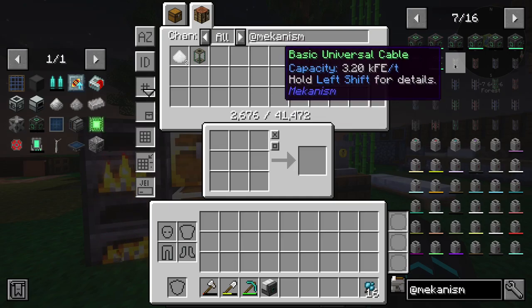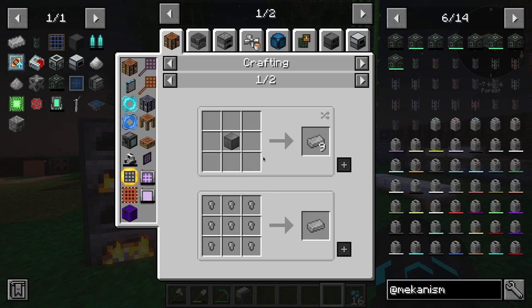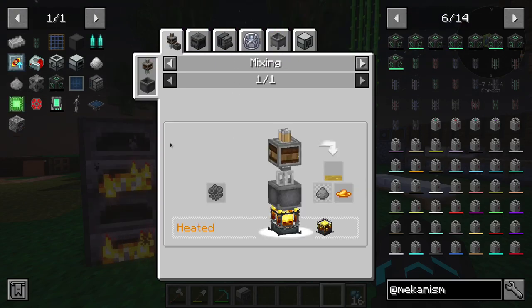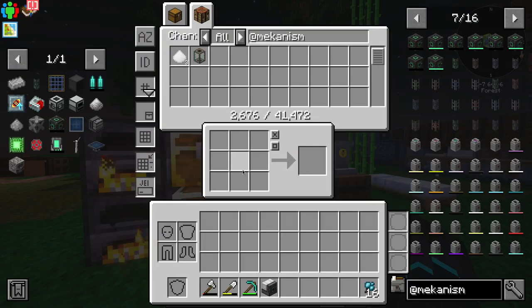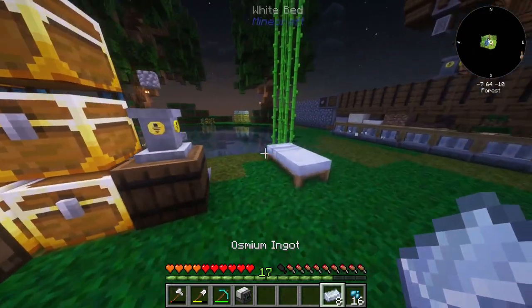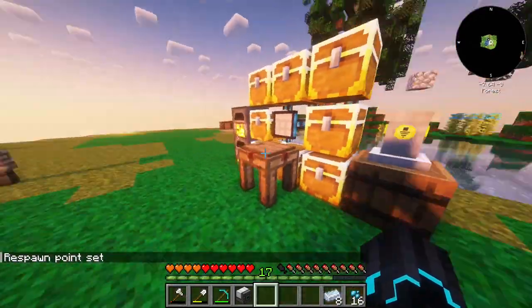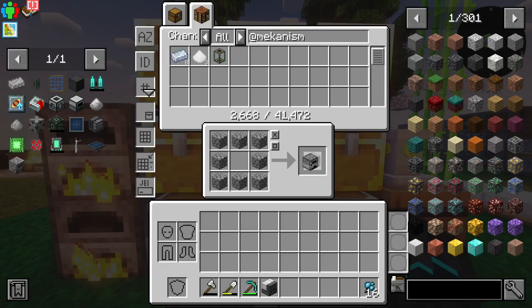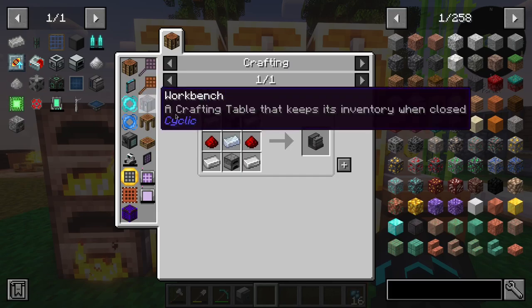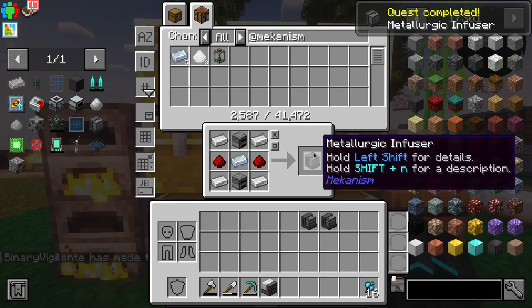Basic universal cable — I would need steel for that. And in order to get steel, I'm going to be needing steel dust, and we need to get that from — yes — this. So we need a couple of metallurgic infusers, which is a good thing that we're making more osmium. We'll connect it to the generator over there, and then we can set up the stuff. We need to get a couple of furnaces — let's make ten. We're going to need one for coal, one for redstone, and one for something else.